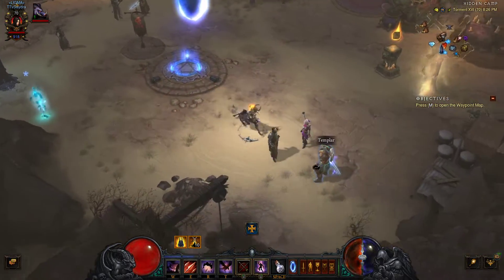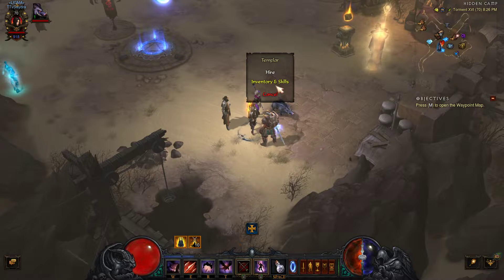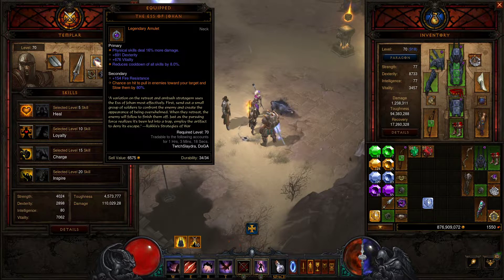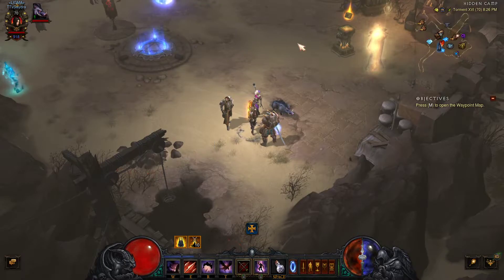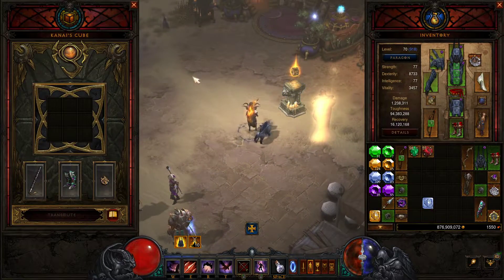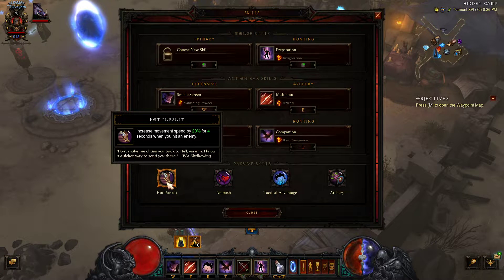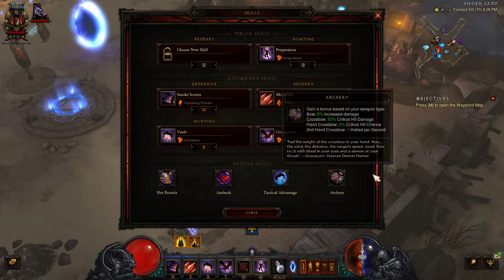One thing that can also help is the Amulet of the Follower. You can equip them with an Oculus of Johan that pulls in a bunch of enemies, which you'll see in the gameplay. The only difficult part, again, is hitting all those enemies. In my passive slot I'm running Hot Pursuit — it's not anything too special, just increases movement speed so we go a little bit faster.